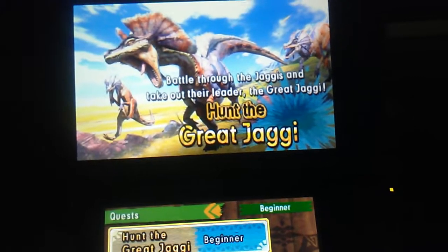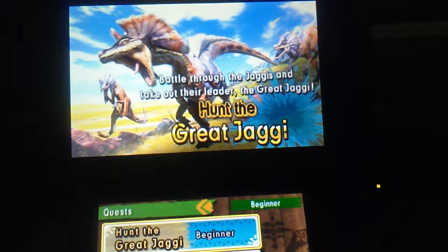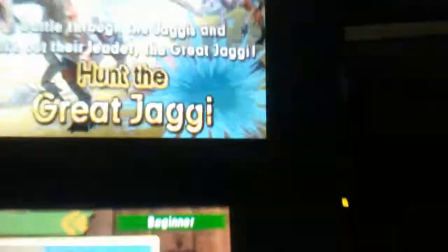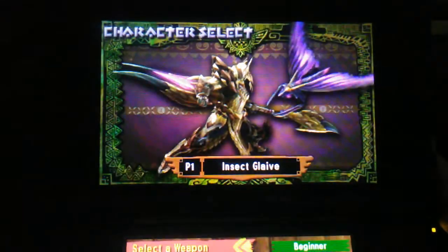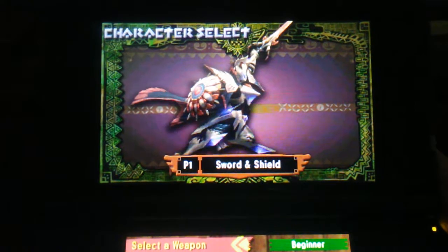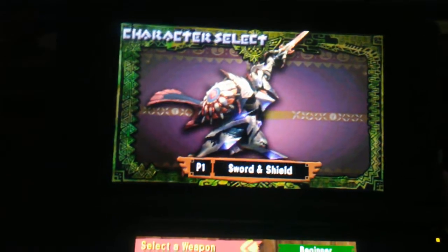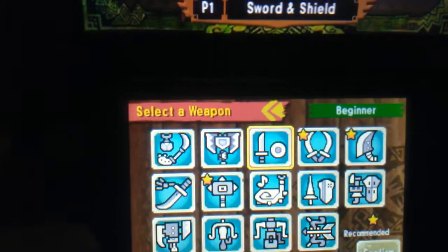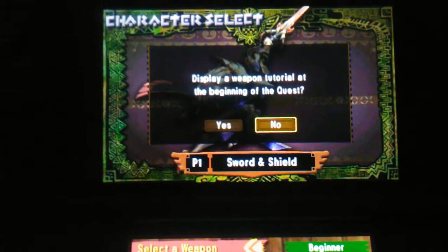Hello and welcome to the third part in a series of Monster Hunter 4 Ultimate demo videos. Today I'm going to do some beginner stuff — we are going to hunt the Great Jaggi. With each of these videos I'm doing a different weapon, and since this is the third video, this is the third weapon: the sword and shield. So we'll get to it.